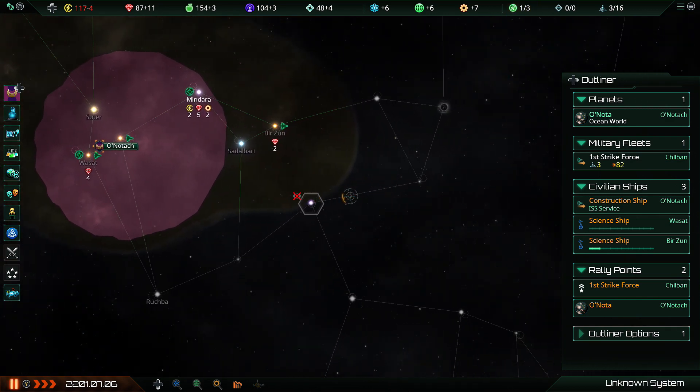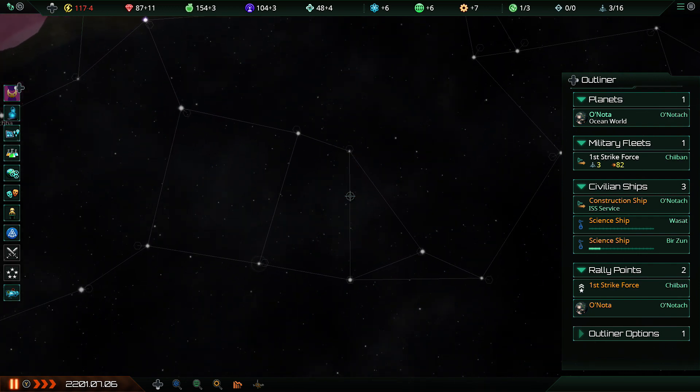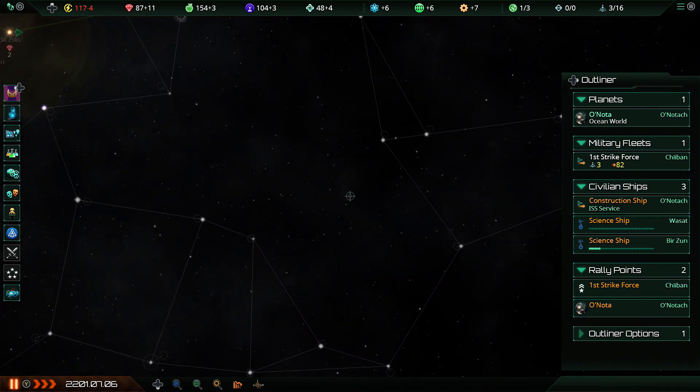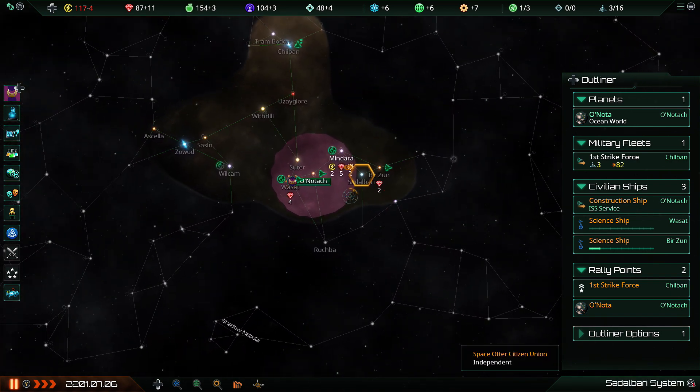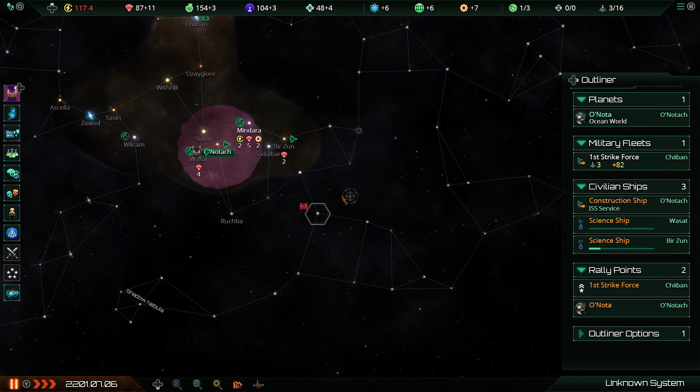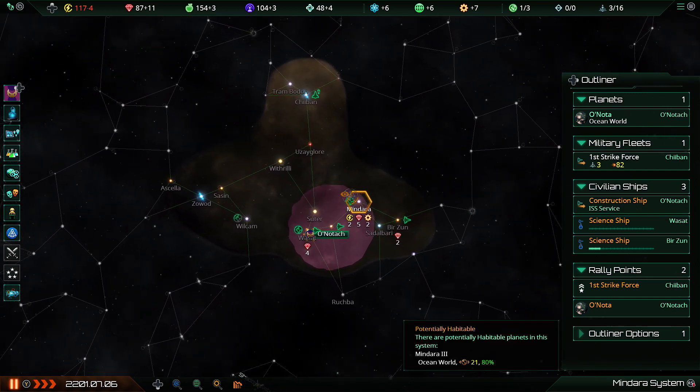Instead you wanted to settle somewhere further out where you'd get all these systems around it. Then you could fill in the gaps slowly over time because these borders as the game progressed would just get wider and wider. So while this is a lovely world, it's not exactly the world I want to take.